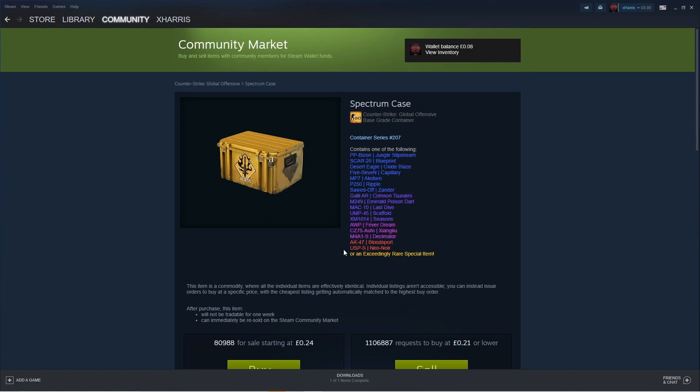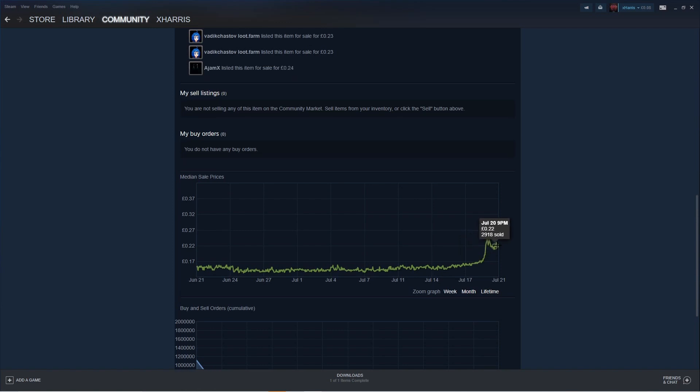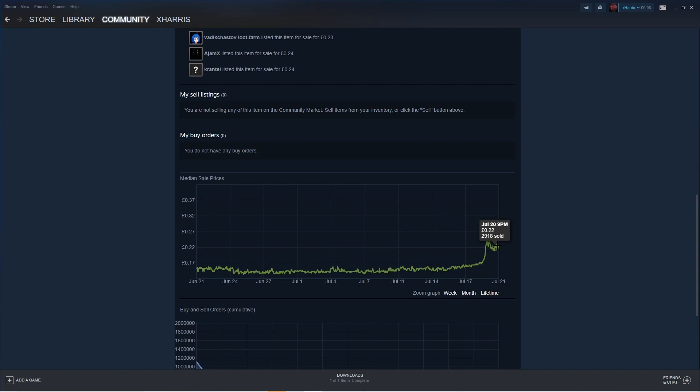For our second item we have got the Spectrum Case. Personally, this is one of my favorite cases — it has got the AK-47 Blood Sport, the USP Noir Noir, and also the M4A4 Disseminator, as well as some very nice knives. The price was rising during the Shattered Web operation hype. The price is around 20 pence now, and I think it is not going to go any lower and will just continue to go up, so I think you should invest now whilst the price is lower.